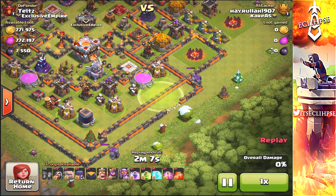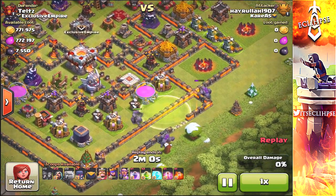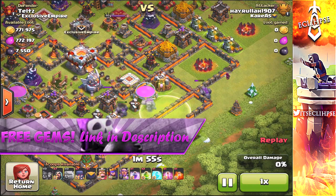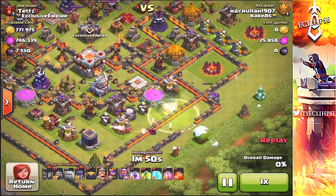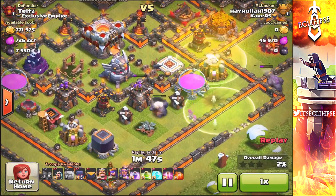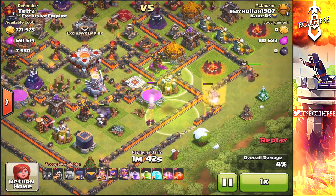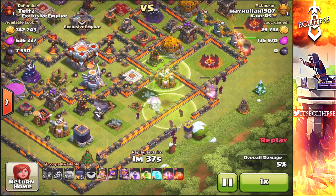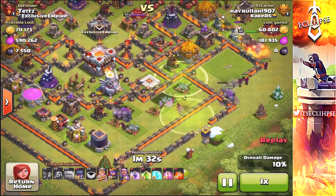I think it would be cool if Supercell introduced quests so people can grind for things, and that would be a way to distinguish true players from gem buyers or determine who the long-term players are. I would really like some sort of quest system to work towards — it would benefit players at any town hall level. Quests or village customization would give players something to grind towards if they are bored.